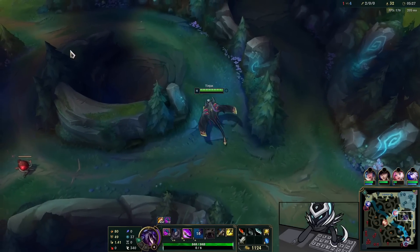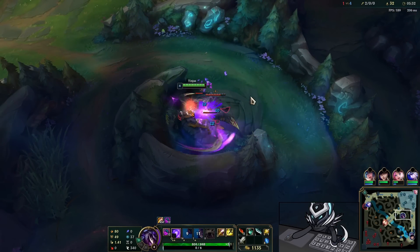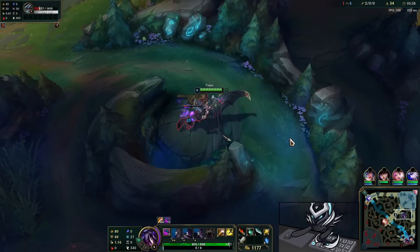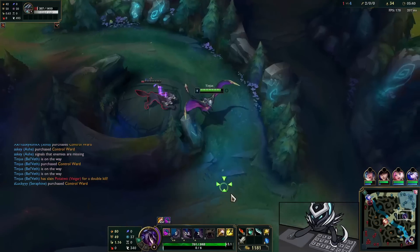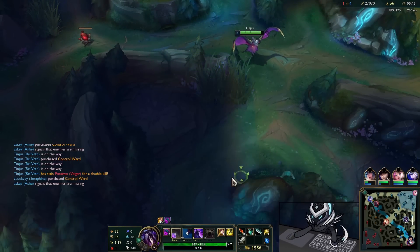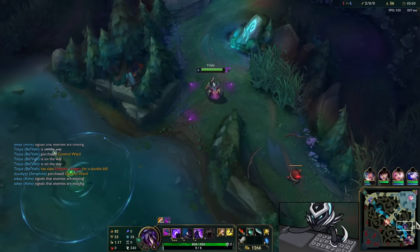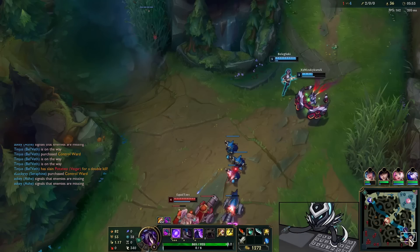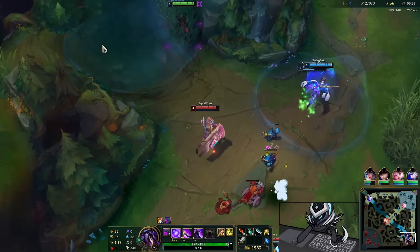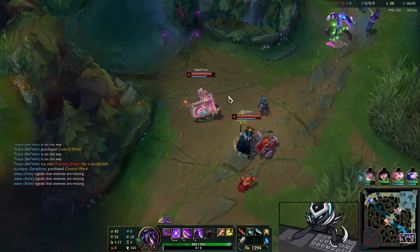I'm gonna recall after these camps. We have a thousand gold to spend so I'm gonna grab a Noonquiver — that would make sense. Maybe we go bot here. We'll try going bot again, not using our Q so we can get our arrows back up. Maybe these guys push and then we can gank. Seems like a good idea, we're just gonna wait for the right time.